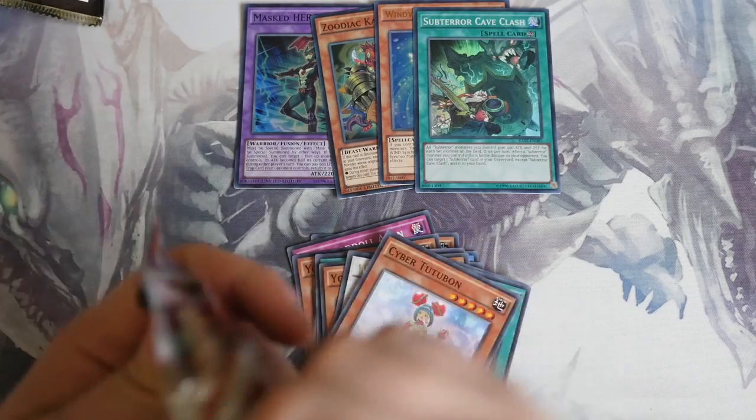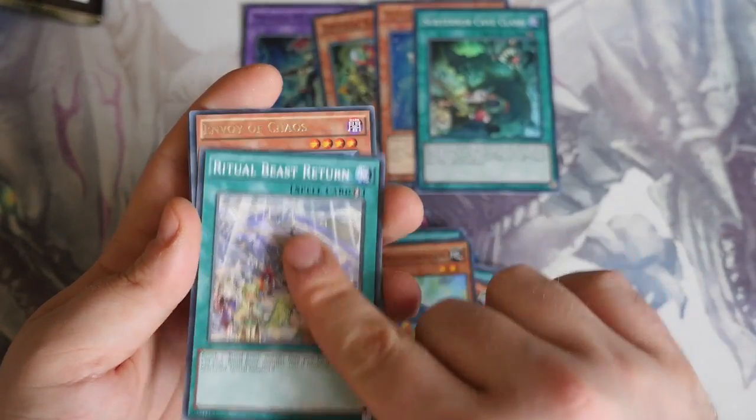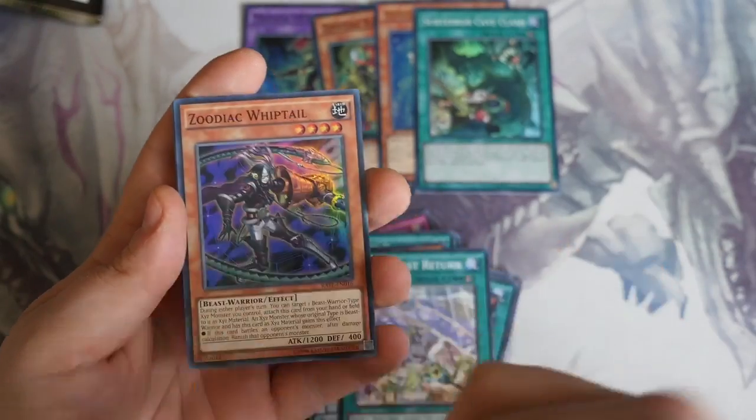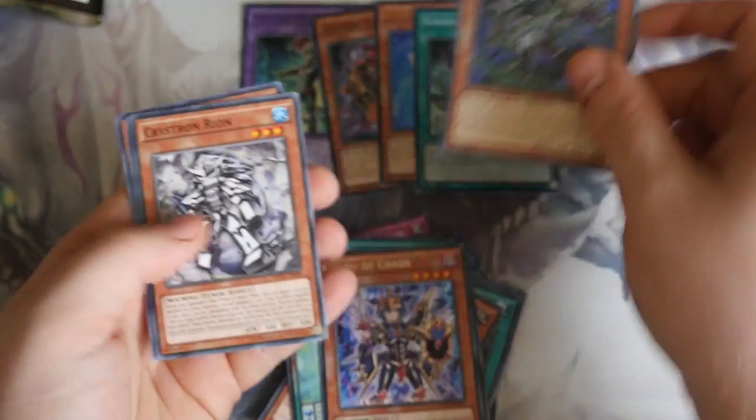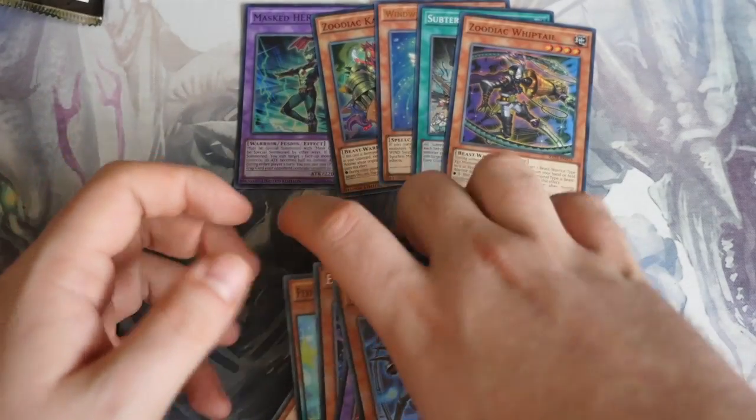Right, final pack of this Special Edition opening — very short, sweet, and to the point. Machine Angel Ritual, Super Soldier Synthesis, Performapal Power Handstand, Ritual Beast Return, Envoy of Chaos, and Secret Rare — no — Zoodiac Whiptail. Chronomaly Rion, Angel Gearfried, and Sauravis.